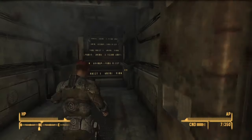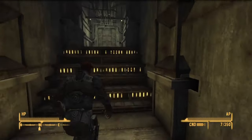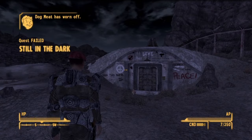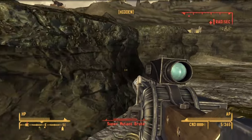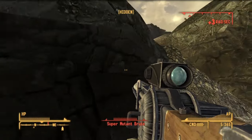Not that I got out unscathed — when I was leaving, Apprentice Watkins spotted me and chased me outside. Unlucky for her, I stepped outside before she could leave and avoided getting vaporized by the explosion. I was able to grab her armor, which replaced the Chinese stealth armor I was currently wearing. If you thought I would stop the unnecessary killings after the Brotherhood of Steel, you'd be very, very wrong.